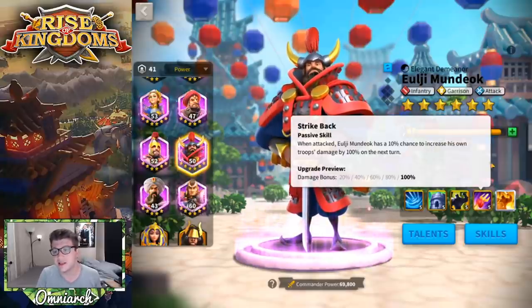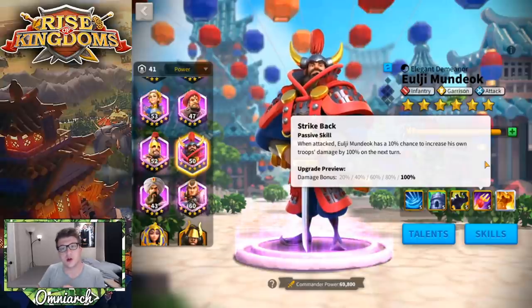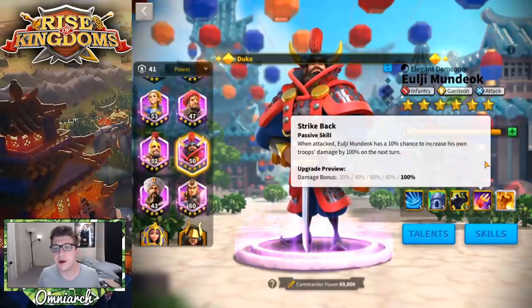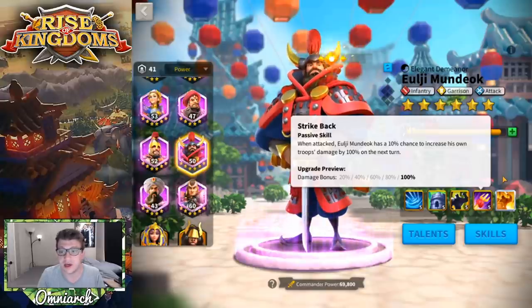His fourth skill is debatable, and I've talked about ULG before. I have multiple videos on this channel — a free-to-play infantry guide and a tier list of all epic commanders where I talk about ULG — and there's always been this debate where I say ULG Mundok needs a buff. Other players in the comment section try to correct me by pointing to his fourth skill, which basically says: when attacked, ULG Mundok has a 10% chance to increase his own troops' damage by 100% on the next turn — essentially doubling damage for one turn.